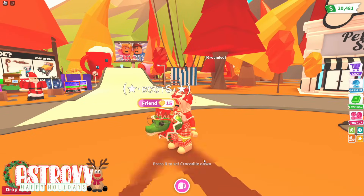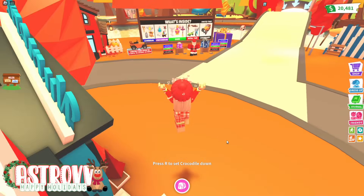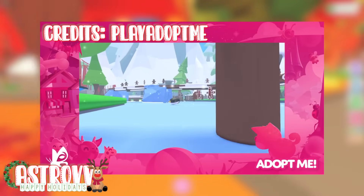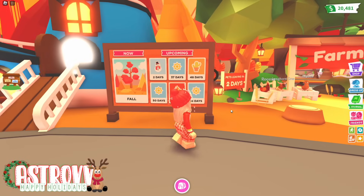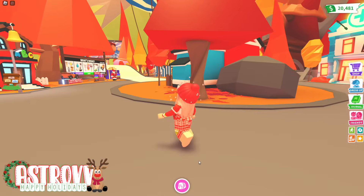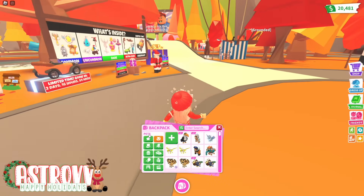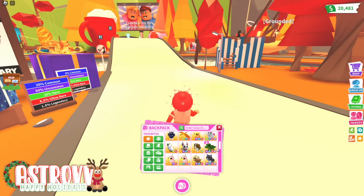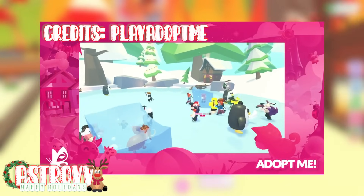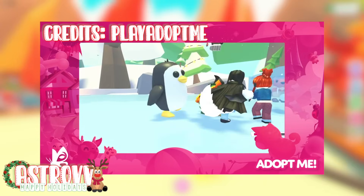There will be new toys and petware which all look super adorable. We also now know of some minigames which include the classic that has been in every single holiday event, which is penguin ice skating. It's a super helpful way to get gingerbread every single Adopt Me day. And I am so excited because my all-time favorite Adopt Me minigame is back — that is Pet Rescue. This minigame is so much fun because of the team aspect and I just love it so much. I'm so glad that it's back.